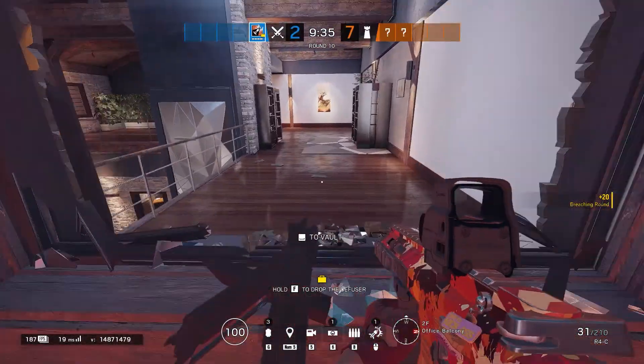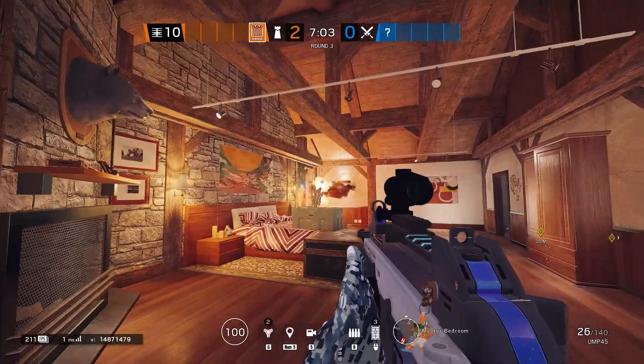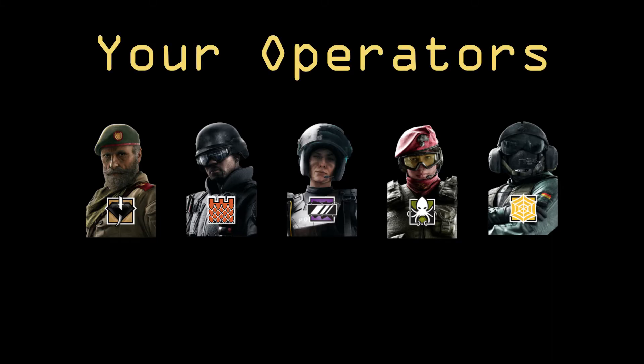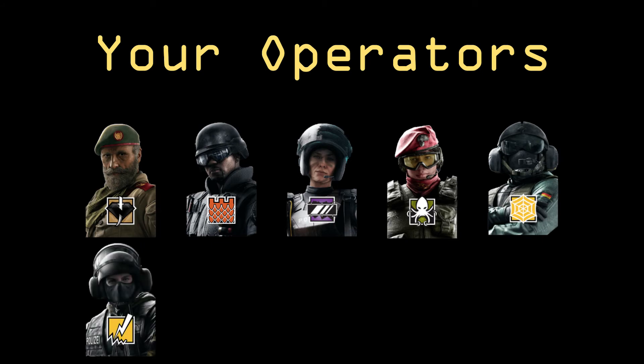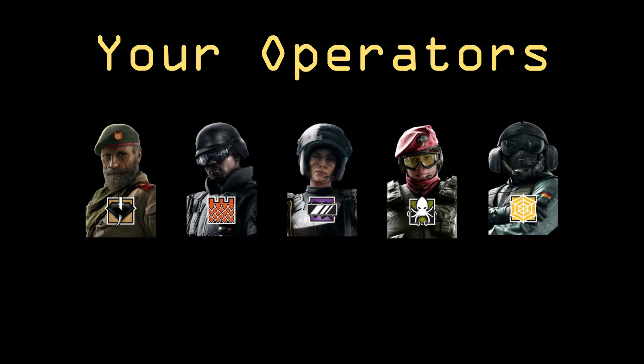The meta for the Chalet rework is still young, so I thought it'd be fun to get my paws on it. In this video, I will cover one possible defense for the Bar Games Room site. These will be your operators. You can easily sub Bandit for Cade. Similarly, Alibi can be subbed for Smoke, Wamai, Frost, or Ella. Click on the timestamps to jump to your operator.